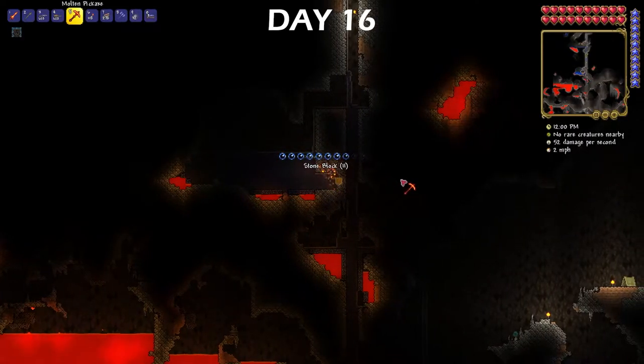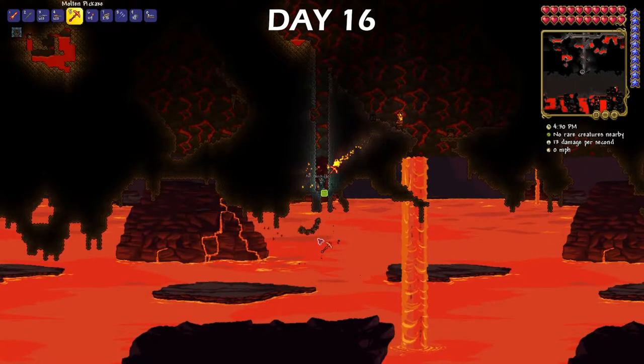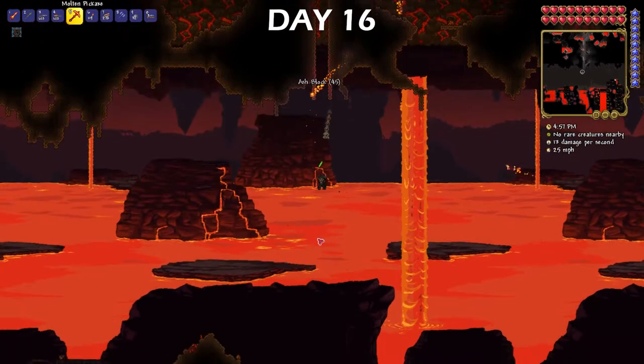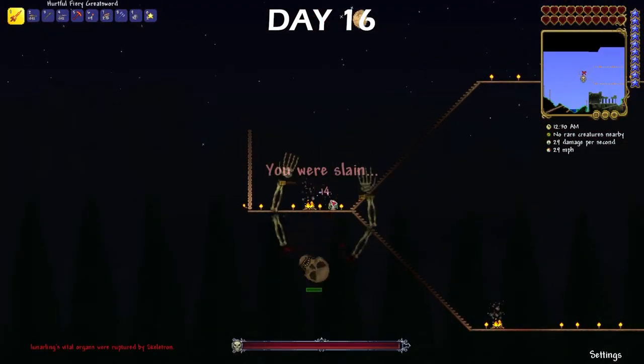On day 16 I brought more water into the Hellevator and ended up finishing it, making a straight hole from the surface to hell. Later that night I attempted the Skeletron fight again, but ended up getting stuck on his head. I really hated how my house looked, so I spent days 17 through 20 redoing the entire thing — here's a little montage of that.